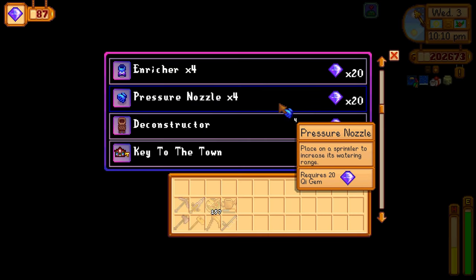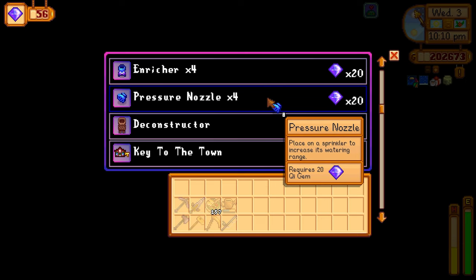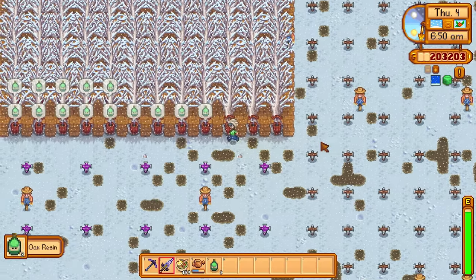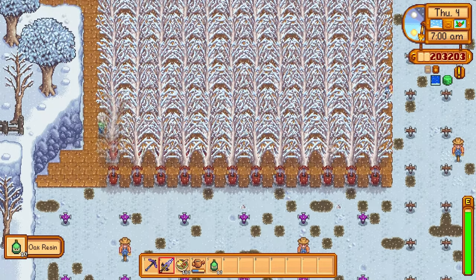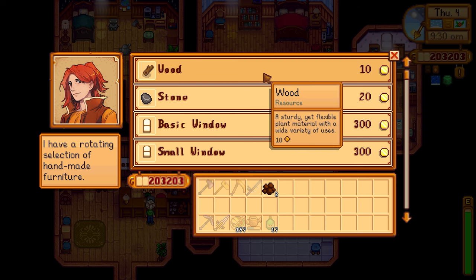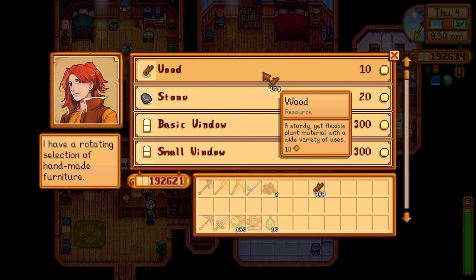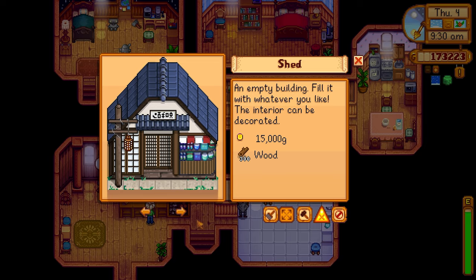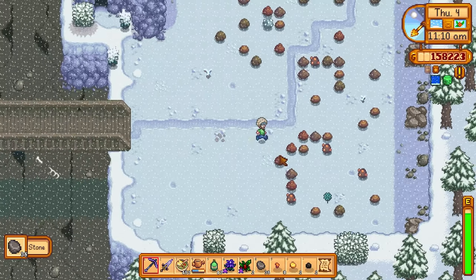I hand in the items to finish off the Keys Prismatic Grange, putting me up to 96 key gems. I use these to purchase pressure nozzles, which increase the range of my iridium sprinklers so I can put a lot more crops down on the Ginger Island farm. I also have heavy tappers connected to trees on the farm — they're expensive to make but generate resin twice as fast as regular tappers. I'm behind on wood and need to make more kegs, so I just purchase some wood from Robin — it's very cheap in year one, just 10 gold per piece.